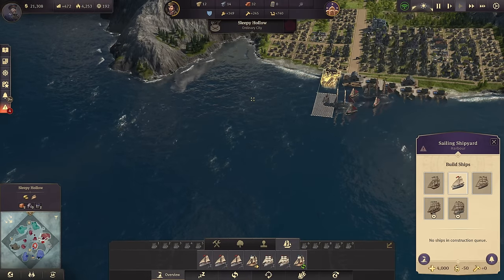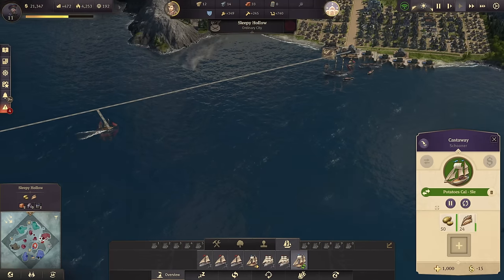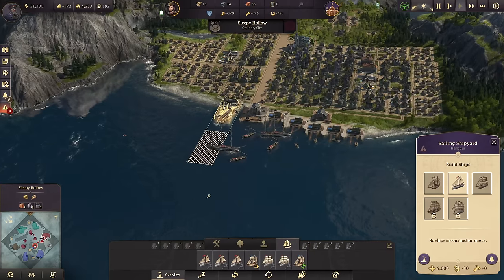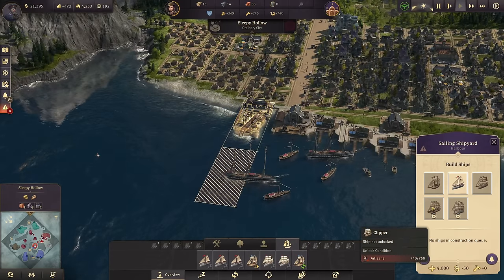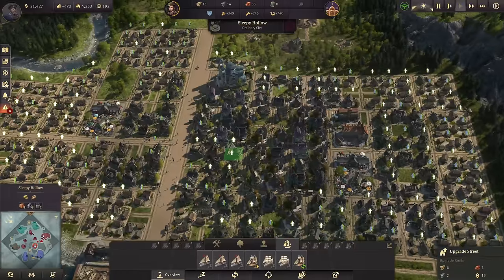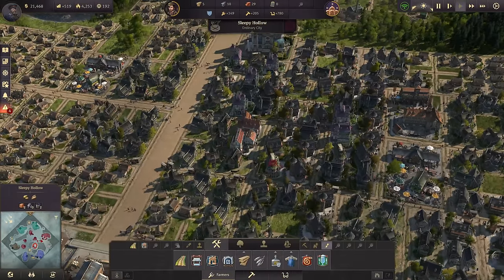Let's build us another schooner once we can. We just sold the next one, which is fine because we need the money too. But as you can see, the volume for potatoes at this point is too high. We need to increase that either by having another schooner, or we could upgrade a few more people to artisans and get us the clipper. I think that's my go-to because those schooners are boring.